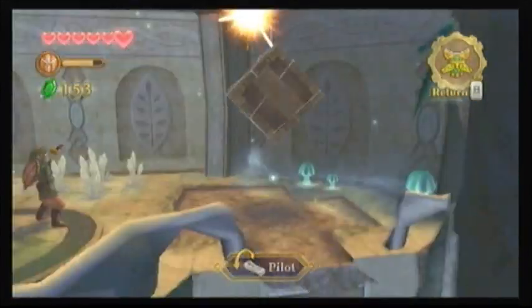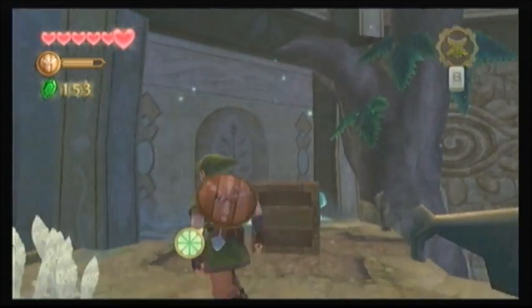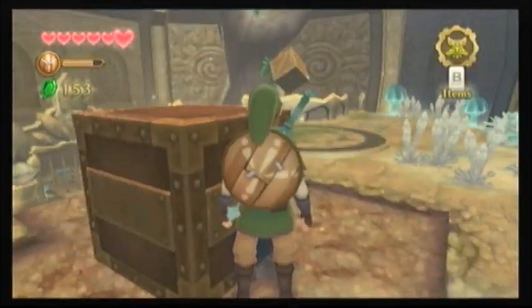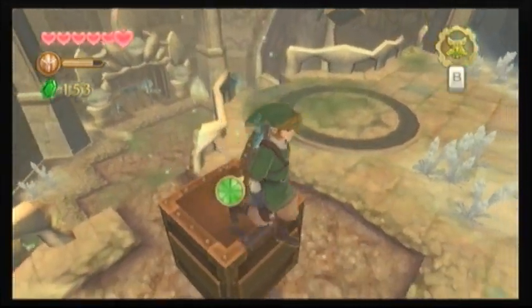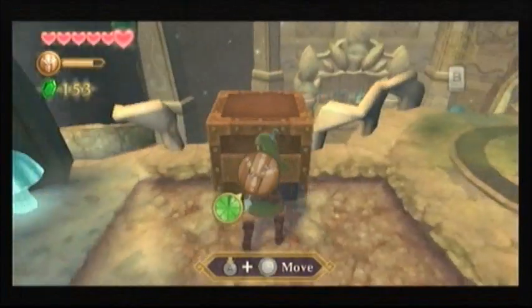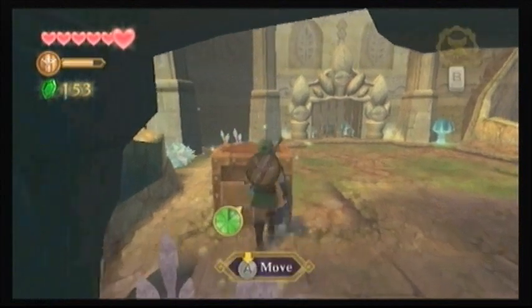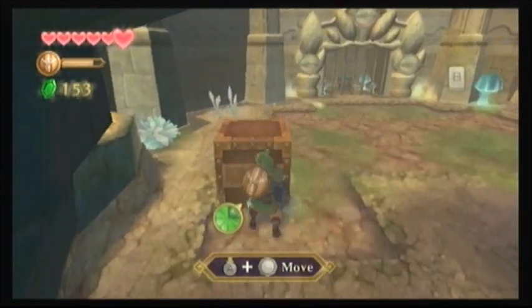So this is a beetle, and it chops down this little box. Now we can push this box all the way down to the floor, and we have to get it in between those eyes all the way down there. On my other file, I finally completed the entire game 100%, so now I know where absolutely everything is, and hopefully I'll be able to get it as soon as I possibly can.